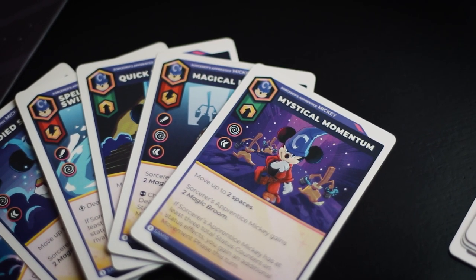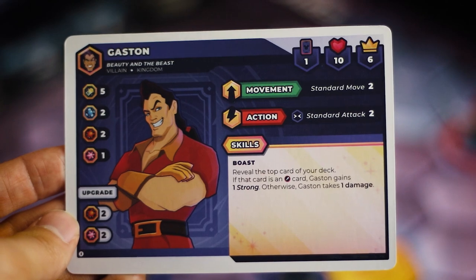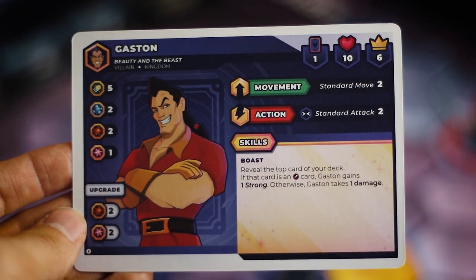If you're playing the full game, you're going to be controlling three characters each — so it's essentially three versus three in a two-player game. Each of those characters gives you a card amount which determines your hand size. I like this because depending on the characters you take, you can actually have a smaller hand size, which acts as a balance for some characters being really powerful. Characters like Gaston only give you one card to your total hand size, whereas characters like Dr. Facilier will give three.